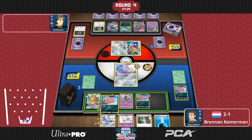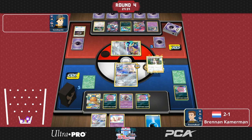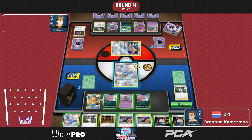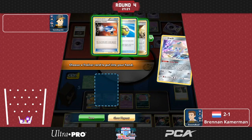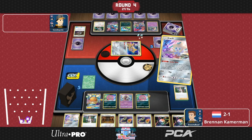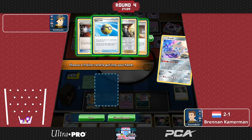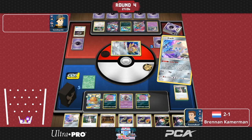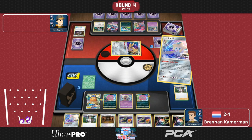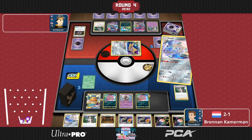He misses — that's huge for Brennan because he gets to stay alive essentially. Spiritomb is saved. Still no great aggression from him though. His opponent's Dragapult is relatively safe on the bench because Brennan needs supporters to set up. He plays Pokemon Catcher, so he's able to catch up stuff without Boss's Orders, which is important when he needs to draw cards. Meanwhile he's having to build these combos while tracking down Dragapult VMAXs. The next turn is very critical for his opponent in terms of getting this attack off.